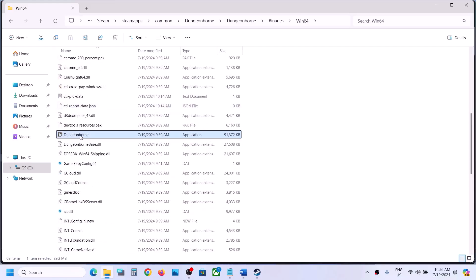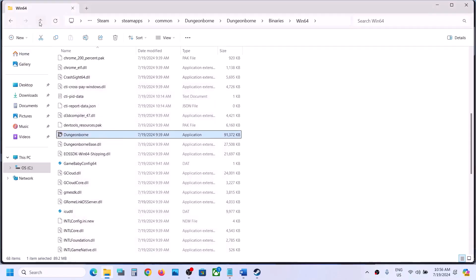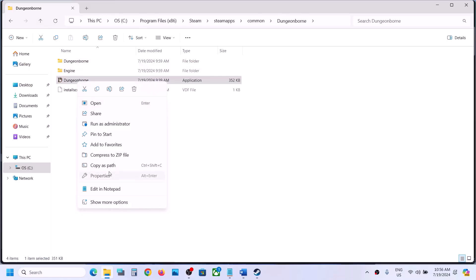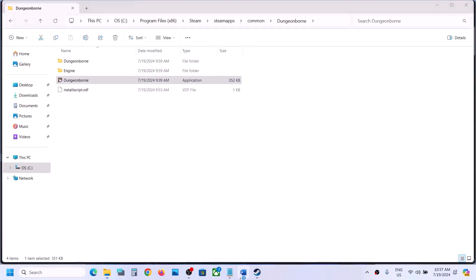Still not working — when you have put a check on all these boxes and the game is still not working, in that case you can uncheck these boxes and then hit apply, click on ok and then go back and do the same thing with the first exe file. Make a right click, select properties, and then uncheck these boxes and then hit apply, click on ok, and then follow the next step.